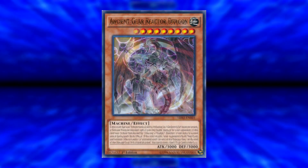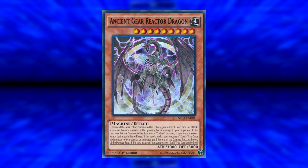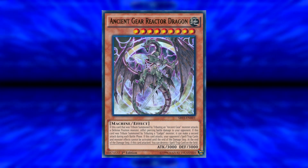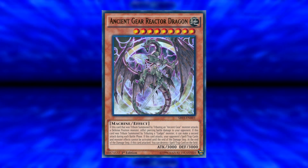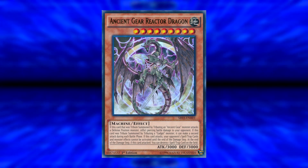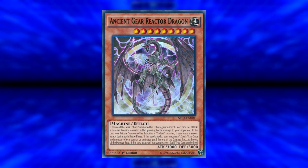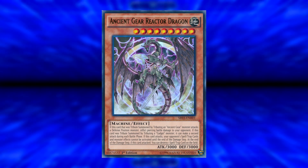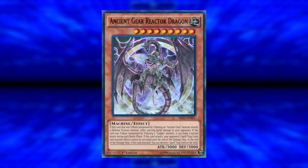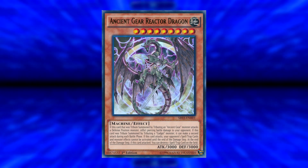The other Ultra Rare is Ancient Gear Reactor Dragon. I had been expecting the original Gadget Dragon, with the original gadgets, which wouldn't have been that great — but Reactor Dragon is a lot better. It's level 9 and requires two tributes to summon. If tribute summoned by tributing an Ancient Gear monster and it attacks a Defense Position monster, inflict piercing damage. If tribute summoned by tributing a Gadget monster, it can make a second attack during each battle phase. Right now we don't have Red, Green, Yellow Gadgets or Ancient Gear Gadget in Duel Links, so two of its effects are essentially missing half their potential, but it doesn't make the card bad — it's still a pretty good card.